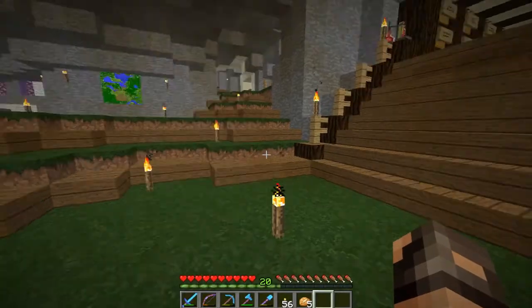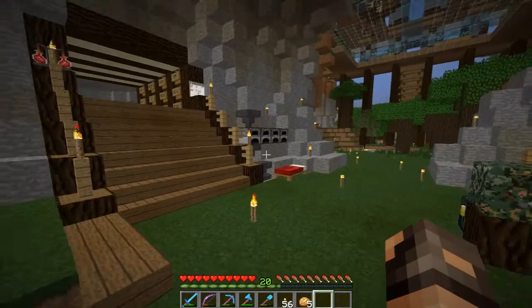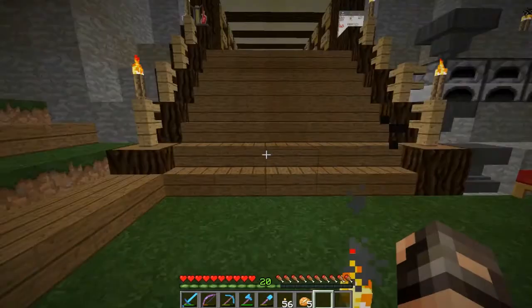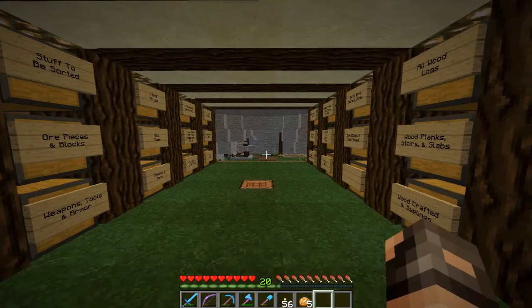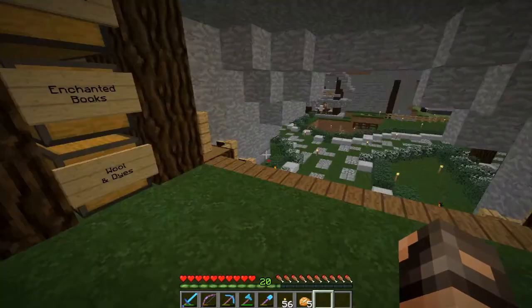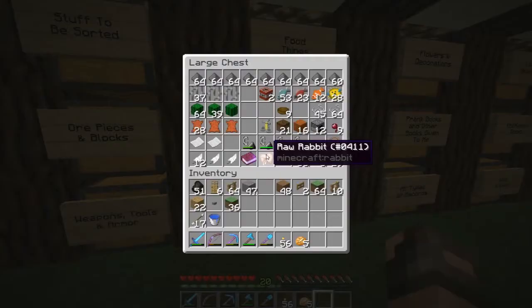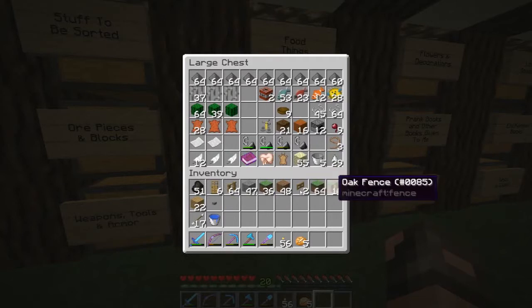Hey guys, it's JDawgs here and we are back for another episode of SpiritCraft on the vanilla SpiritCraft server. Last time I had some issues with the villagers and getting them to breed — I finally figured out you have to give them some food. Potatoes worked fine for me because I had a ton of them already, so I tossed them some and got a third villager easily.